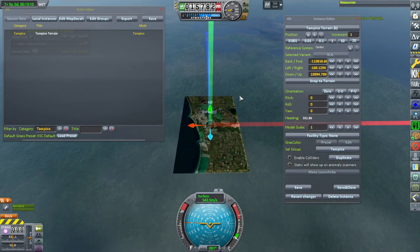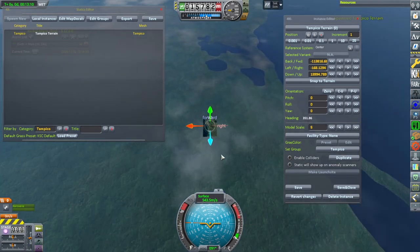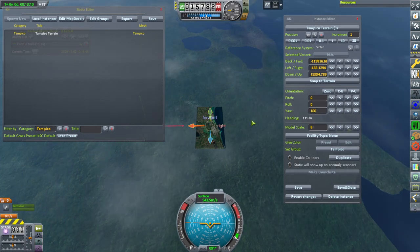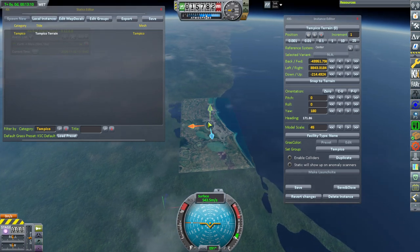Then we spawn the Tampico terrain, which is what you see here. We created this in Blender, Unity, etc. We have to scale it up because working with mini-kilometer things in Blender would be very cumbersome. So it's just a flat terrain — basically a mesa. It's a trapezoidal shape in order to clip into the ground. You can see the sort of edges there.